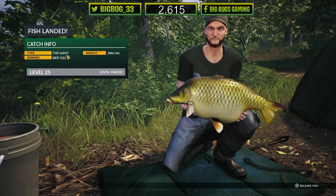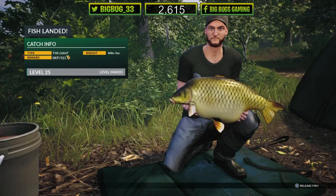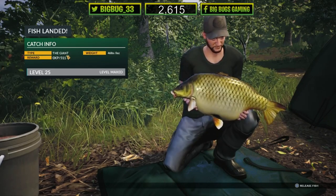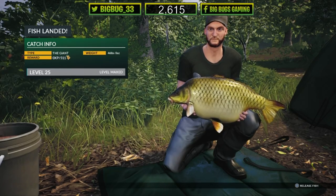Look at that fish — they've all got a bit of tail! That one's got a small tail but that is a huge common. There's our first boss fish — the Giant, 46 pounds! Let's all take a moment. First boss fish — absolutely chuffed to bits! Big fat belly, small little tail. I think that's what they call a tail-rotting carp — some lakes get it. First boss fish!